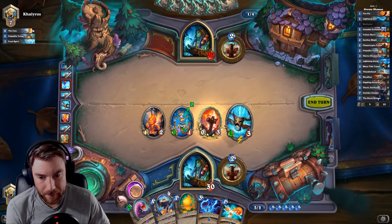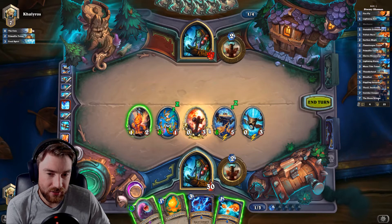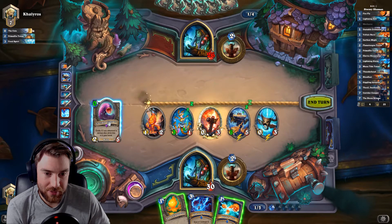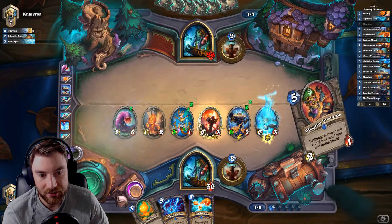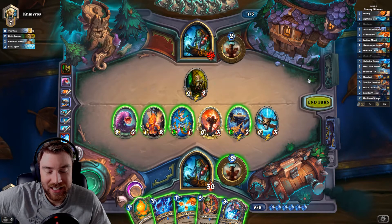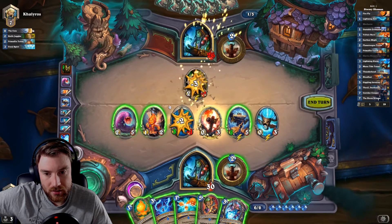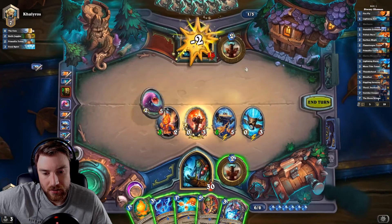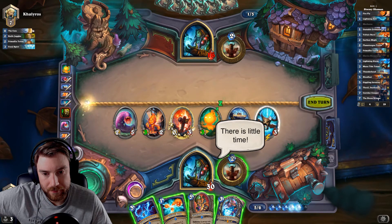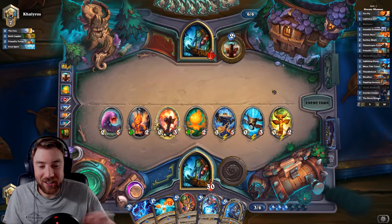Let's get two damage to face. Because when he summons them they summon either side. Do we play Creeper now? Yeah. Hopefully he hasn't got Volcano — that'll be too sucky. Oh my god, we're so far ahead here. I want to keep these at five health in case of a Lightning Storm. I want to get Thrall so we can evolve this board. Alright, no clear and we Thrall the board.